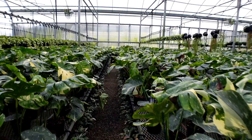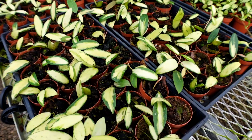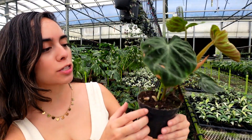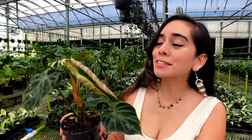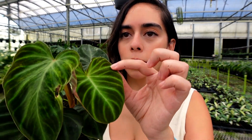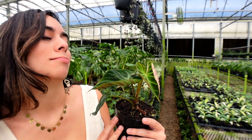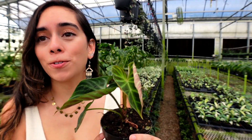Alright, we made it to the second greenhouse. So far in this house I see a lot of Thai Constellations, Alocasia Variegated Frydek, a whole bunch of Hoyas — I'm not even going near the Hoyas — Epipremium Marble. A lot of plants that I already know. There are some plants in here that I should know the name of but I don't. I know I've taken so many pictures of this plant for the online restock, but I'm so bad with names. Look how pretty this one can get — it's so neon. I'm confused — is it an Alocasia? Is it a Philodendron? This one's really confusing to me.